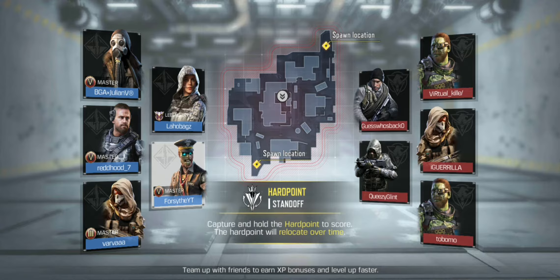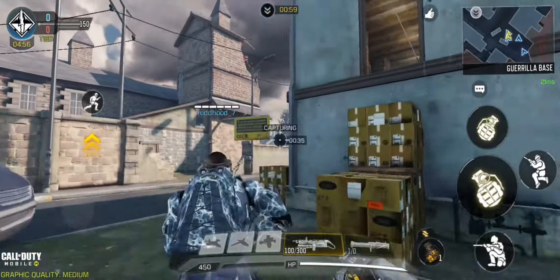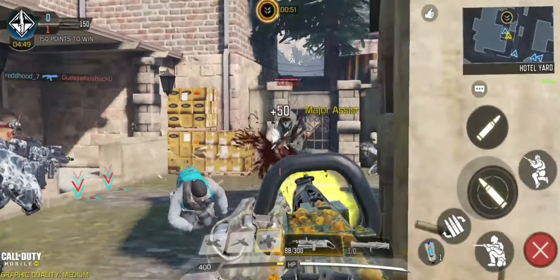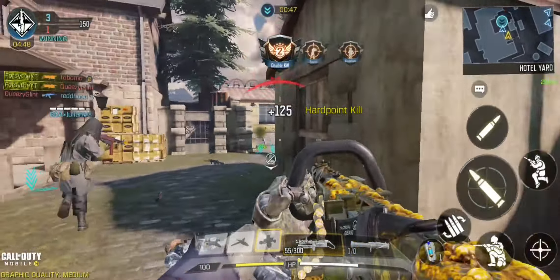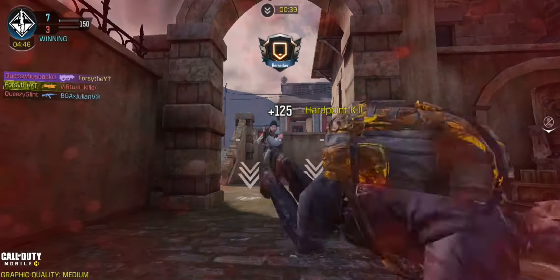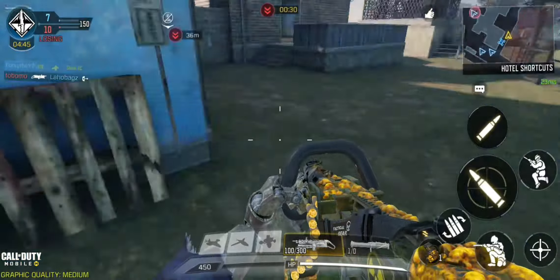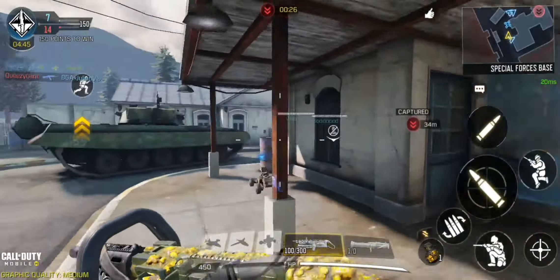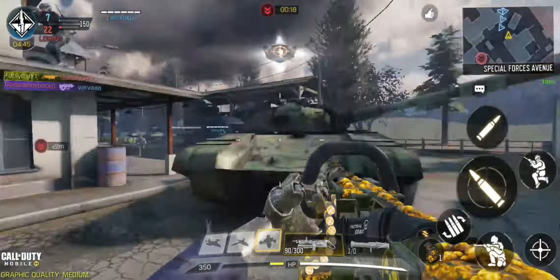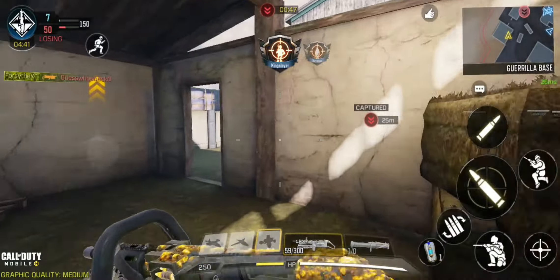We're back in a ranked game — I'm playing hardpoint at Standoff. For this game I'm equipping my chopper with the SMRS since it's a hardpoint map, hopefully getting a few extra kills with the rocket launcher. Straight off the bat I'm rushing to a corner, bringing enemies down — this gun shreds enemies close range easily. I get a kill across the window — we're losing 7 to 49 at this point.